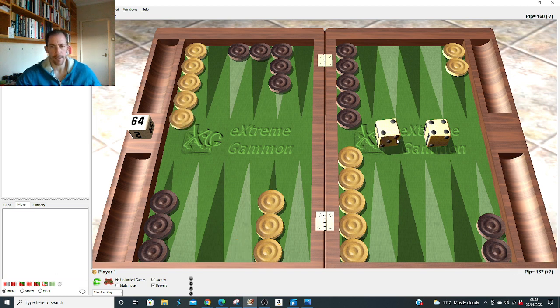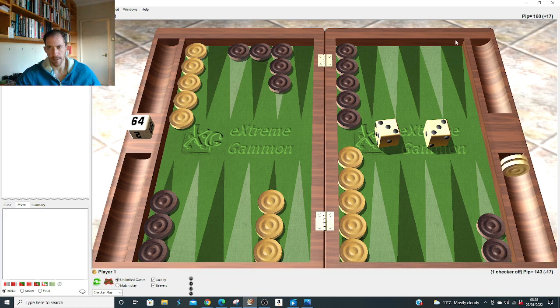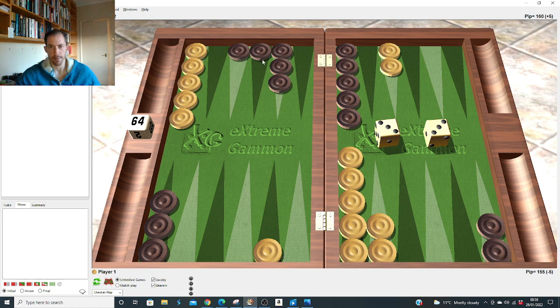Double three after the 4-3: same principle — make the anchor at 21 and the five point. We saw this with lots of other slots. It makes the best point in the board and puts him under pressure with those two blots. He's in some trouble if he hits that fly shot — blots everywhere with returns. Double two: let's check — nearly always right to make the 11 and four.